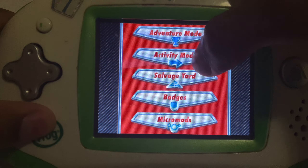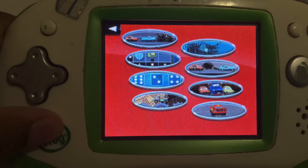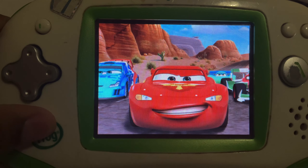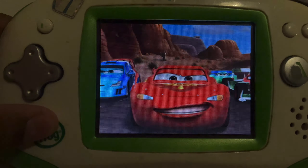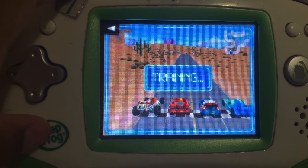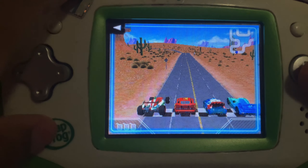Cars 2. Play in Adventure Mode to unlock games and find collectibles. Activity Mode. Radiator Springs Race. There's also other things I could do here, but I think I'll do it in another video because it's a lot of stuff. One race already takes like three minutes.